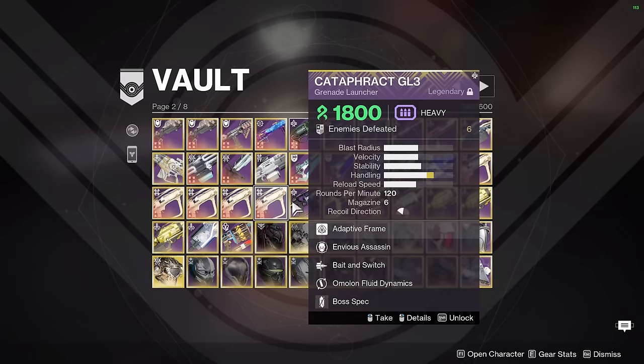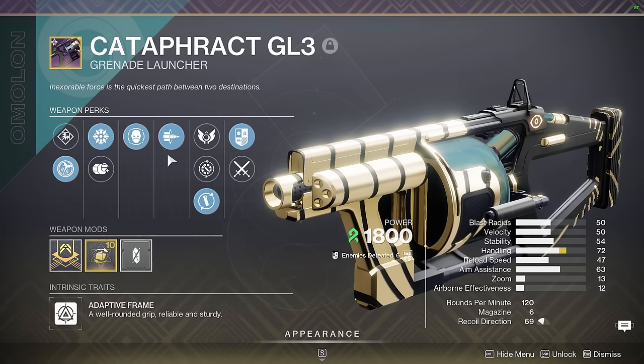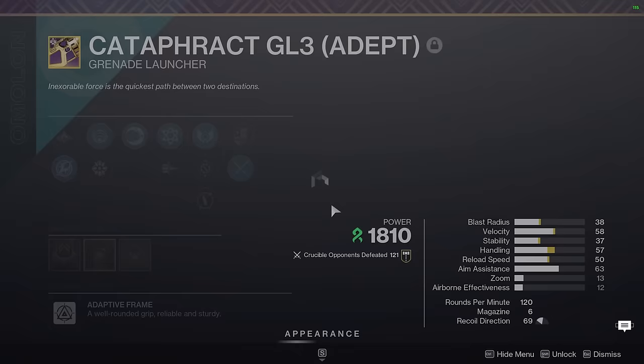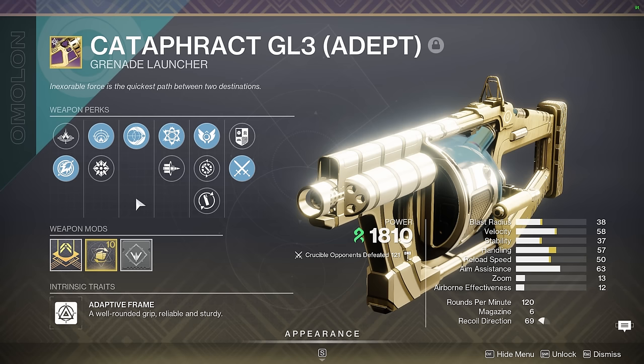This next weapon is a bit of a sad story — right before Cataphract is about to become irrelevant thanks to Edge Transit, I got a 5-out-of-5 drop from Trials last week with Quick Launch, Spike, Handling, Envious, and Bait and Switch. I guess I'll use this in case I ever do a dungeon or something in the meantime until I get an Edge Transit. We also have another Cataphract with Impulse and Chain Reaction — another sad story. Heavy GLs recently got a stealth nerf in PvP because of the health changes to Guardians, so you can no longer really one-shot Guardians unless you have Spike Grenades and hit them directly. I don't really use this thing in PvP anymore.